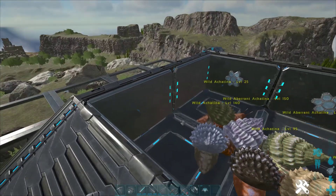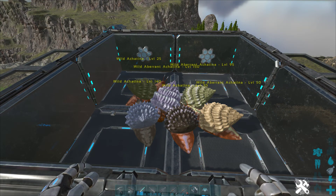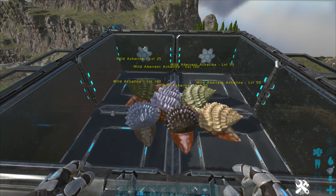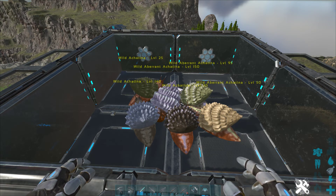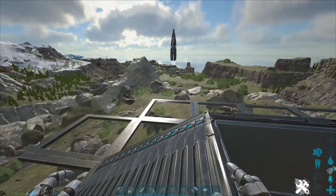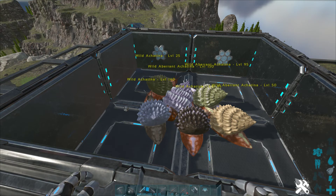You will definitely find these guys over here, and they actually have a pretty good use if you're on Aberration. These guys will create cementing paste, or Achatina paste, which is just another word for cementing paste — just renamed. These guys passively produce it if they are set on wandering.